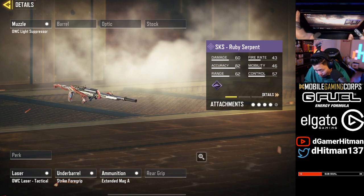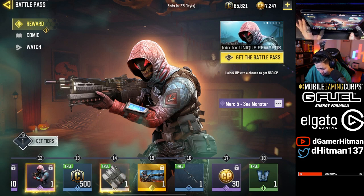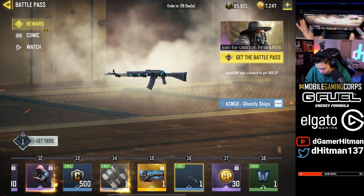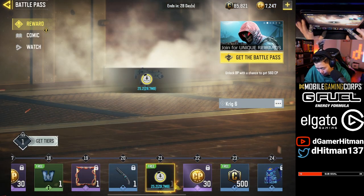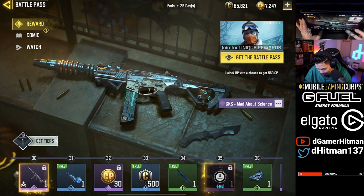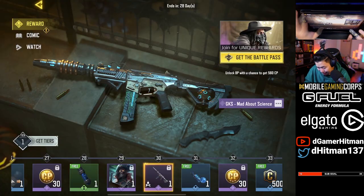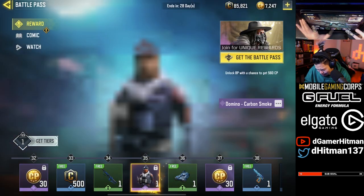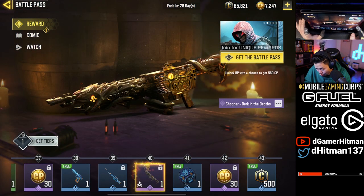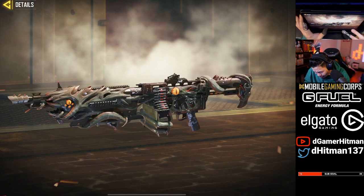A lot of good stuff this season. We're also going to have the Merc 5C — that's really nice. C4 as well. And obviously a Krig 6, which I'll probably go for. Also the GKS — wow, that's a lot of good guns. GKS Mad Scientist, that's pretty nifty. Character skin Domino, it's alright. We also got a chopper skin — that is a sick chopper skin, incredible.